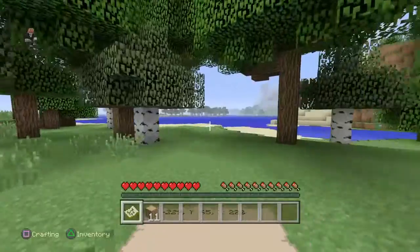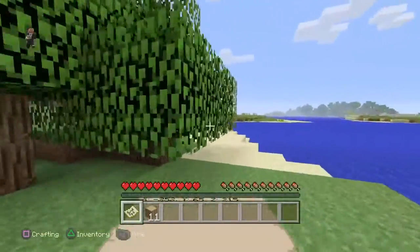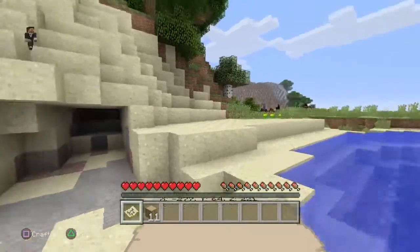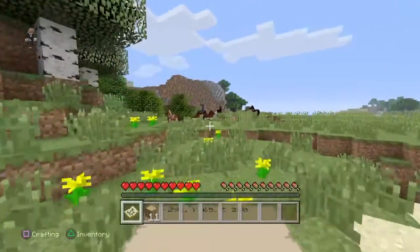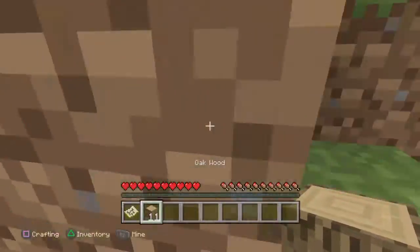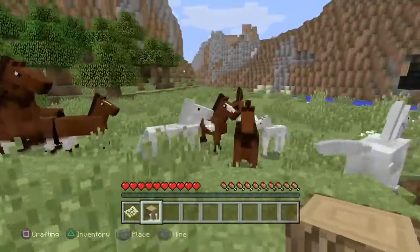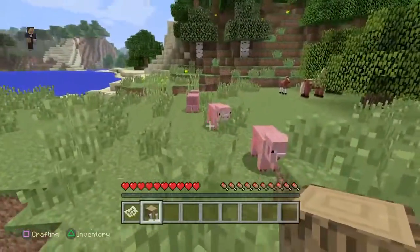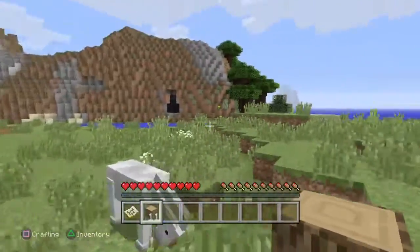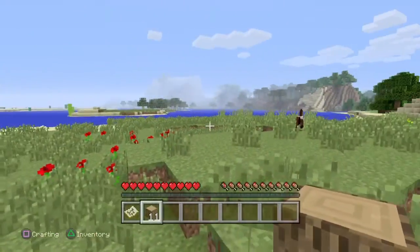I'm seeing sand — it's a beach. Over there is probably more beach. Wow, look at that giant hill in front of us. Look at all these horses! Jesus Christ — and then we got three pigs. I want this white one. I don't even know where you are, man.